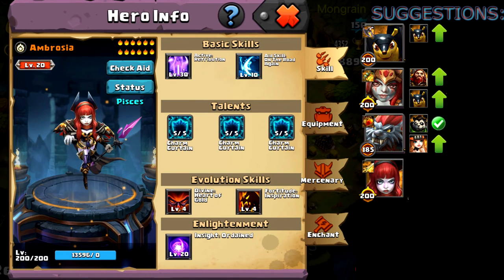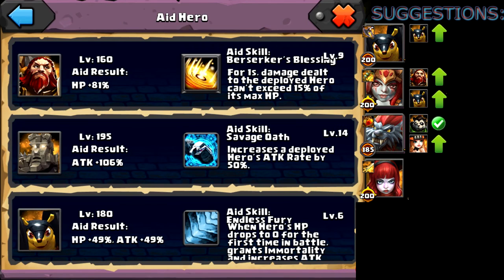Now let's take a look at Ambrosia. She is highly enlightened as well — level 20 with a level 20 insight, level 4 divine — and specced out for staying alive. It seems like your entire team is specced out for survivability rather than damage output. She has a level 30 skill, so she will be doing quite a bit of damage with her skill. For aids she has a Berserker, a Blockhead, and a Pangoli. Blockhead obviously to bring her into monster form. The only thing struggling is the Pangoli's aid skill level again — this looks to be your secondary Pangoli, which is why it's a little higher level, but it still needs the aid skill level increased.